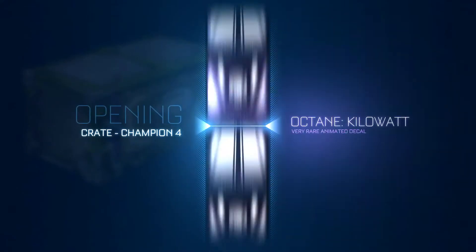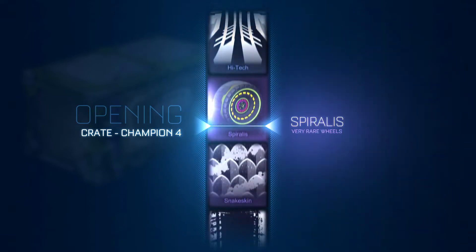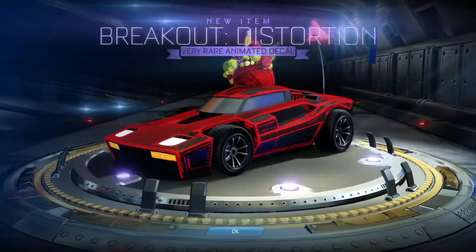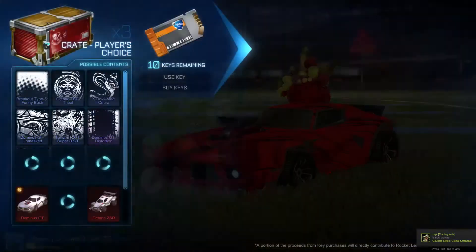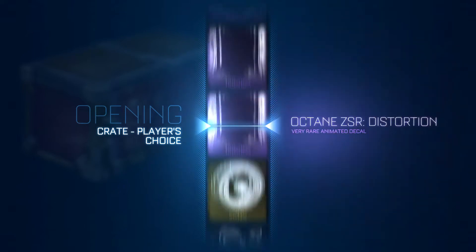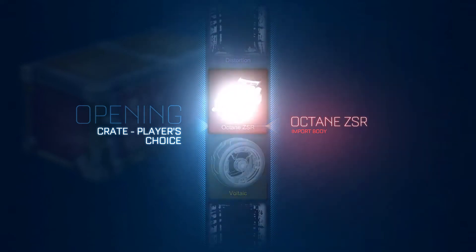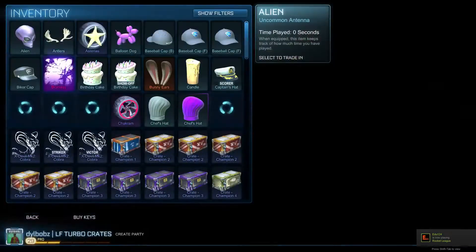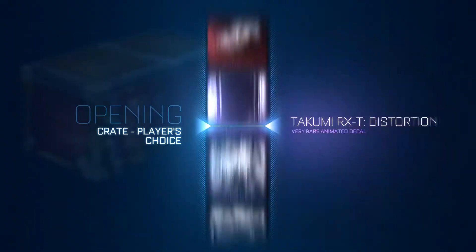Let's open one CC4 — come on something good, that's all I want. I've never got anything good in a crate. Distortion, no I don't need distortion. Certified again, it's gonna be good for trade-ups but still. Back to player's choice — just one above the mystery decal, come on. No — Octane ZSR! I will take that! Come on, give me a certification. Yes, we got the certified Octane ZSR! Please be a good certification — Goalkeeper! Still good, Goalkeeper's definitely alright.